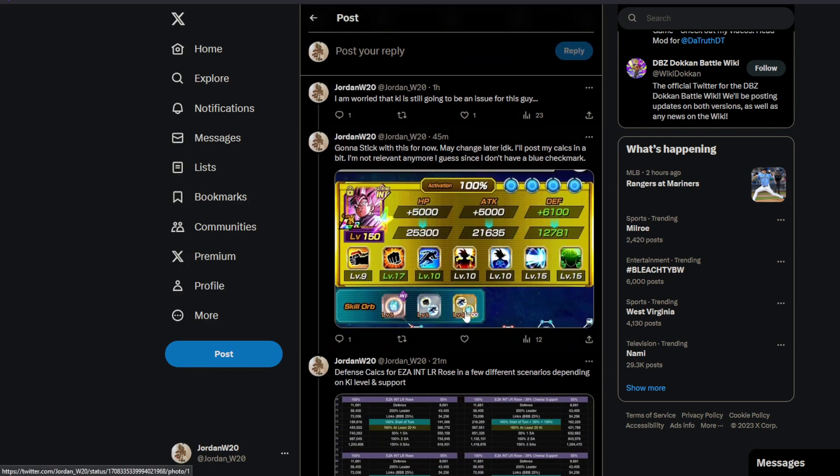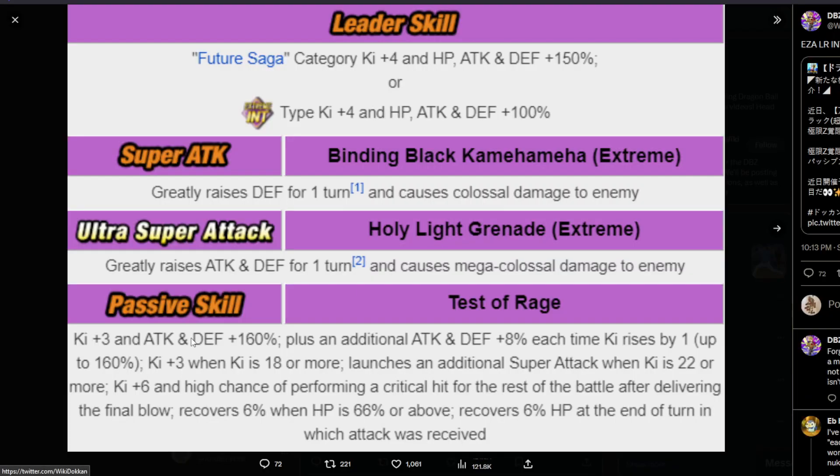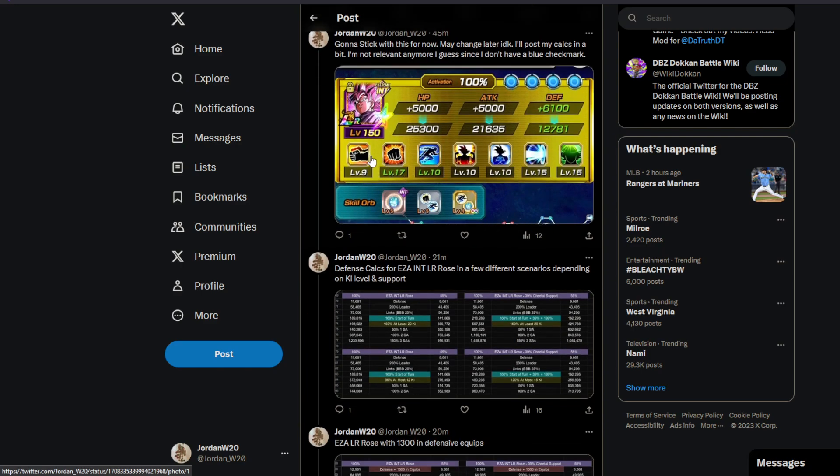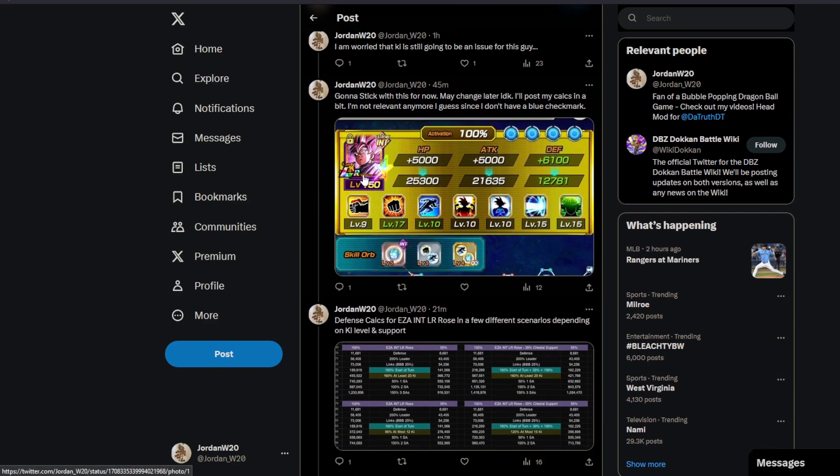This is my build that I currently have on him. I'm probably not going to change this, but full dodge could actually be really good for this guy. Keep in mind, at the start of turn all he has is 160% defense. That's not a lot against this new Zamasu who's doing 500k normals at the start of turn — usually in slot one. So you're going to end up taking a lot of damage off of that. Let's go ahead and start looking at his calcs.